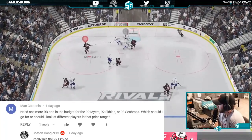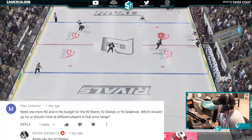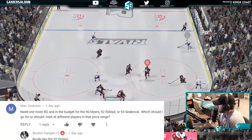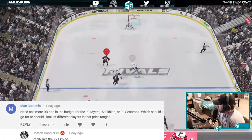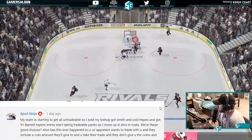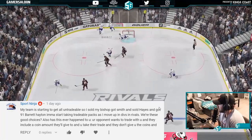From Mac: needs one more right D within budget — 90 Myers, 92 Ekblad, or Seabrook? Should he look at different players in that price range? All are fine, but the 90 Myers — just because he's so big, you really notice him. I would go with the Myers.